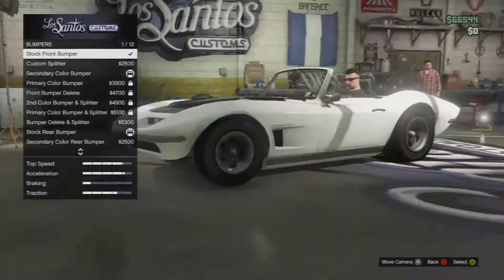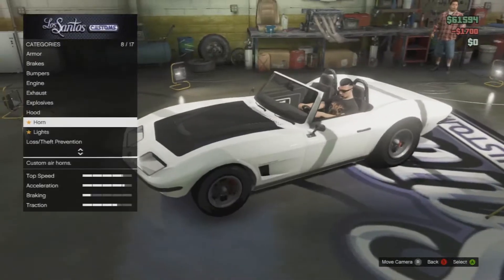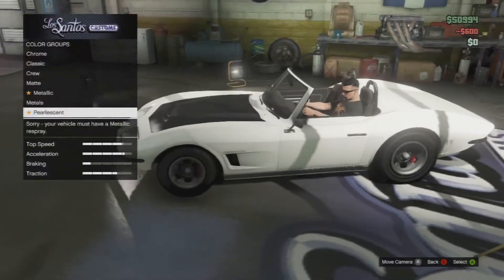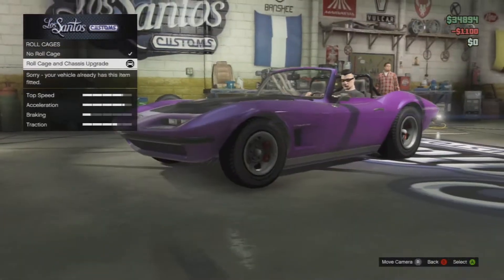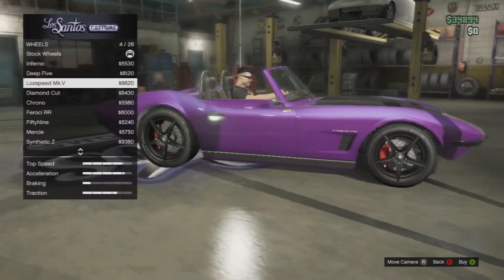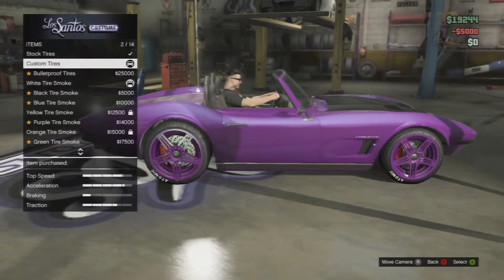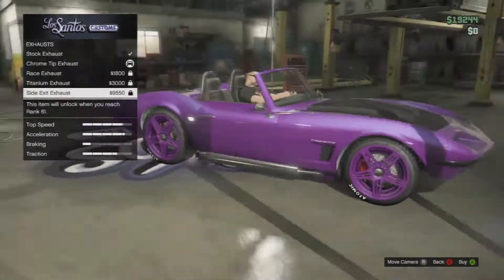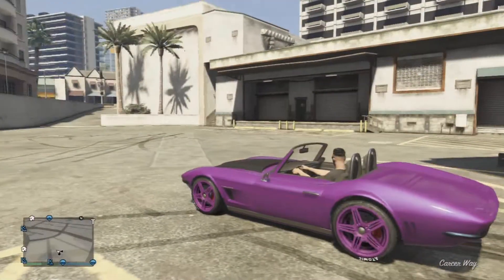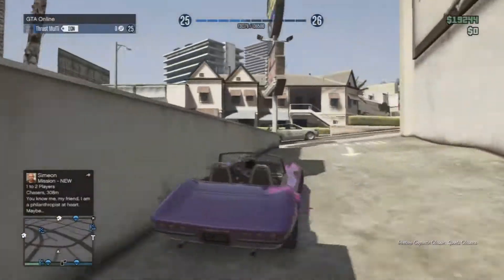Today I'm showing you the Invetero, which is the topless Coquette Classic in GTA 5 Online. This car is a little bit different, to say the least — it's very low to the ground. You'd think that would give it great traction like race cars, which get low so there's less air underneath for better turning, but honestly it's pretty much the opposite. There's almost no traction on this car, so if you're looking for a drift car, this is probably the one for you.